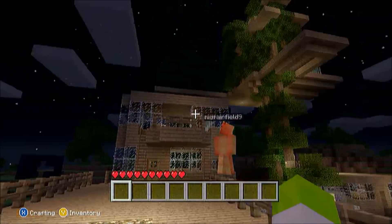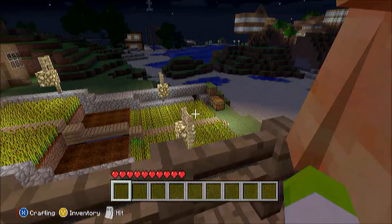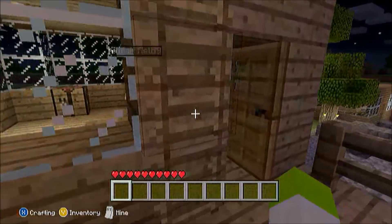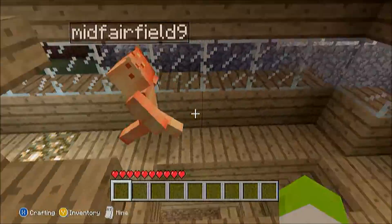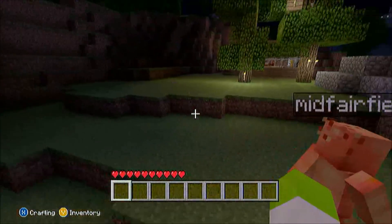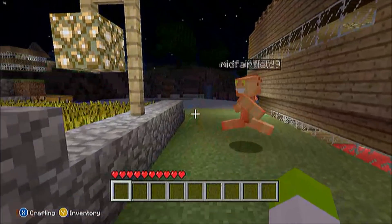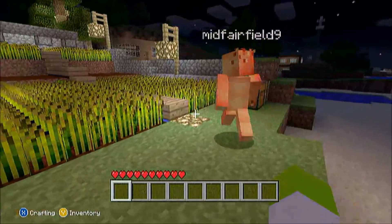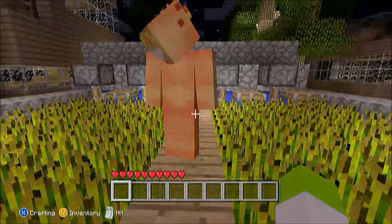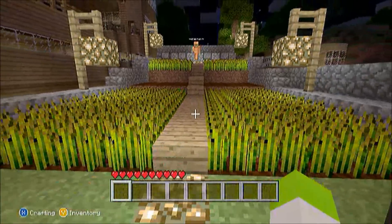Just over there I call the watchtower. Over here you can see my automatic wheat farm. Can you show us how that works? Sure. Basically the way this works is you pull the lever and eight pistons will unfold, water will pour out, cut all the wheat and seeds, and bring them to the bottom. Can you turn it on so we can see?